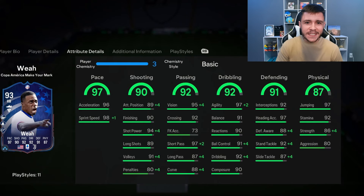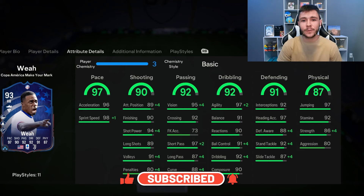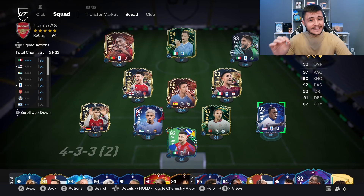As always, boys, if you guys do enjoy these FC24 player reviews, go ahead and do me a huge favor — leave a like on today's video and also consider subscribing to the channel if you are new. It would be greatly appreciated. This is the team we're going to be using in Division Rivals to test out the new Weah card. We're going to be playing him at the right back and center mid positions in the 4-3-2-1 formation. Let's jump into game number one and see how good this card really is.